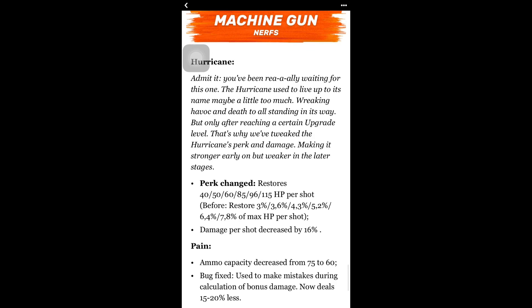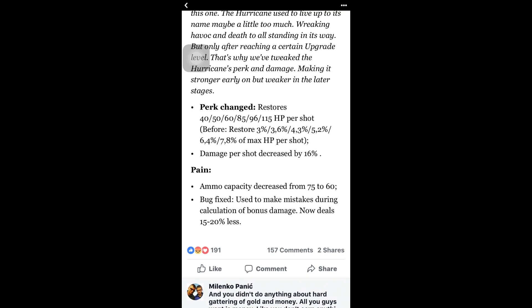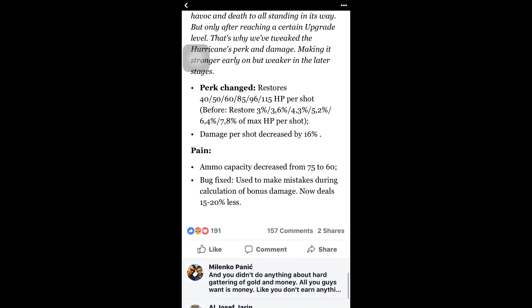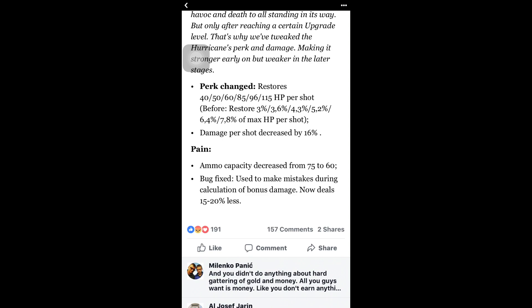The Hurricane is a very big one. It was one of the best free-to-play weapons — it probably did deserve to get nerfed, but it really sucks for free-to-play players. Perk change: now restores 40/50/60/85/96 to 115 HP per shot per level, instead of 3/3.6/4.3/5.2/6.4/7.8% of max HP per shot. Damage per shot decreased by 16%. The Pain: ammo capacity decreased from 75 to 60. Bug fix: used to make mistakes in calculating bonus damage — now deals 15 to 20% less damage. Before it did about 624 damage; I'm not sure of the new number.